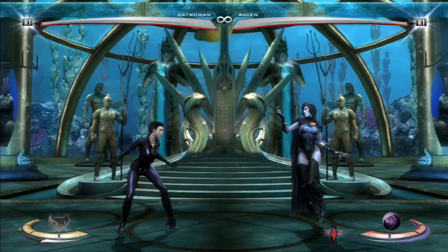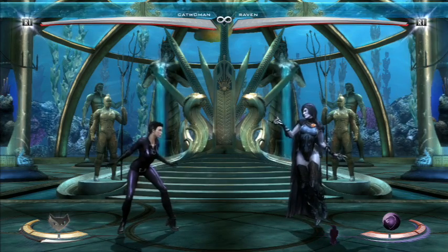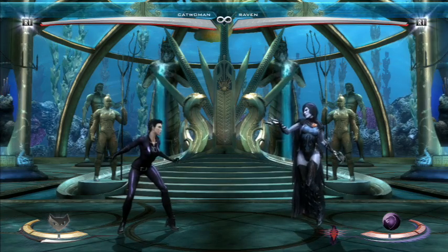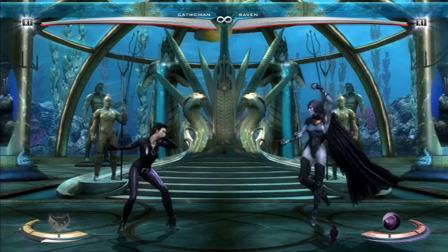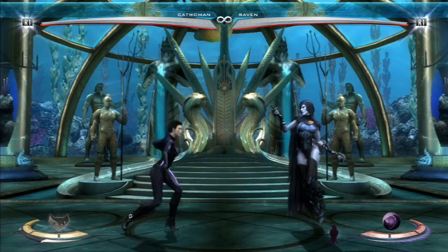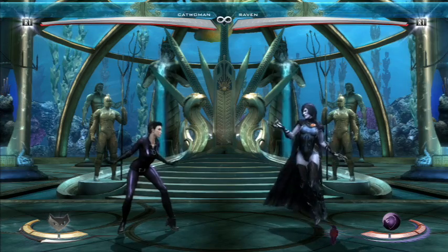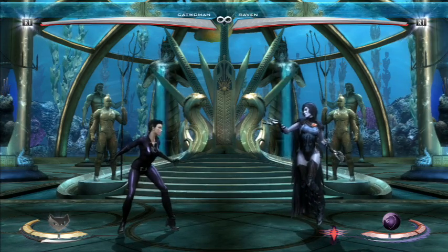I think it's a pretty strong mechanic. It works against characters like Superman, Black Adam, Killer Frost, Raven, etc. There are setups for other characters that I found. I have a Green Lantern one that's okay because it's kind of hard to time. I have an Aquaman one that's okay because you lose a lot of damage. But the Catwoman one's really good, and I'm sure there's a bunch of really good setups out there that I and nobody else has found yet.